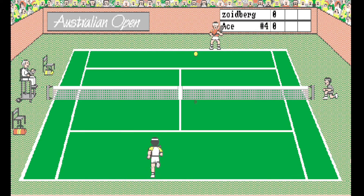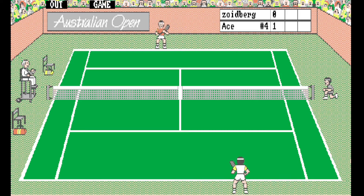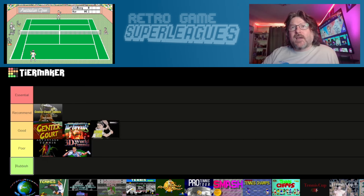Because it's a game that you run through Workbench rather than auto-running when you put the disc in, the movement is all quite slow and jerky, which does hurt the game a little. One neat little touch the developers did include is the fact that you can question line calls by clicking on the umpire whenever you want, which is a fun little addition, even if it is utterly pointless. So I think I'm going to put this one in the Good category, down at the bottom, below Tiebreak.